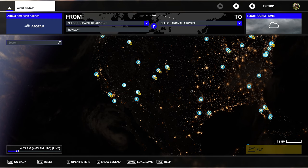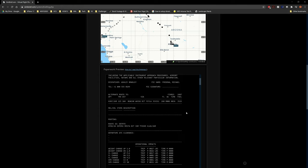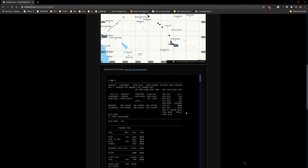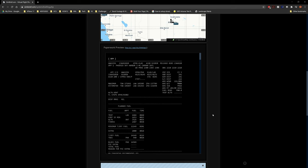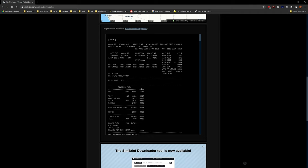So let's start out with how to enter our flight plan correctly in the A320 for Microsoft Flight Simulator 2020. First thing we're going to do is come over here to SimBrief. Here's our flight plan that I've already created - a quick jump from Phoenix to Las Vegas.